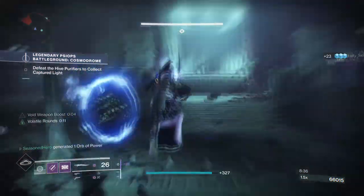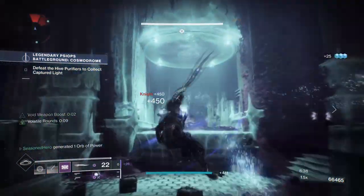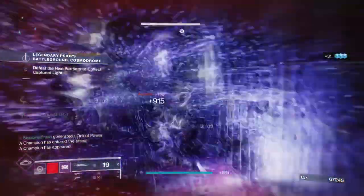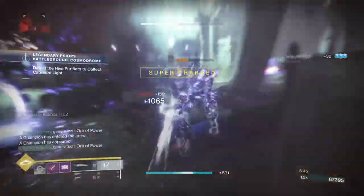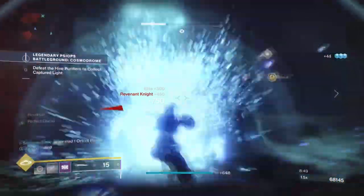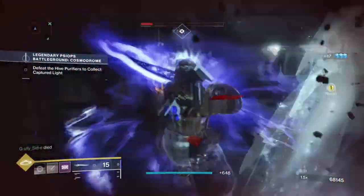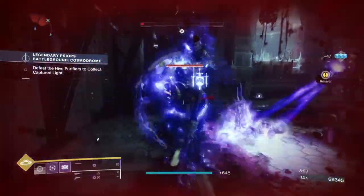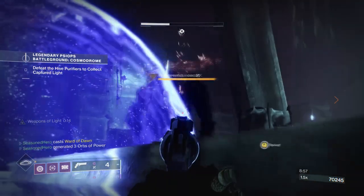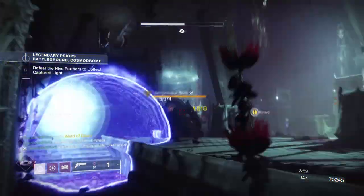Combining Black Talon, Void 3.0, volatile rounds and Stronghold allows you to wreak absolute havoc on everyone and everything you face, no matter the shield type. There isn't much talk around this combo but it's low-key crazy when you get it rolling. If you want to feel like an uber Dark Souls character with everything including the mass deaths, sit by and let me tell you how I got here.